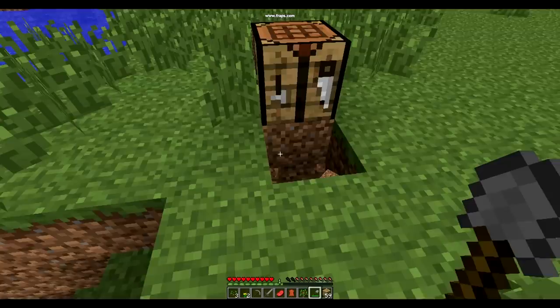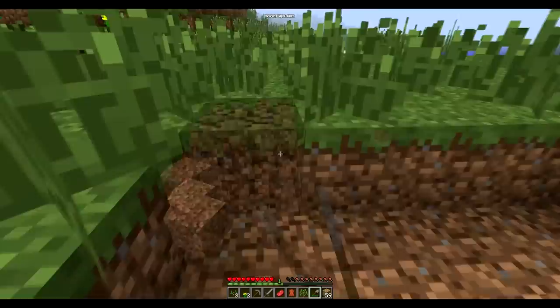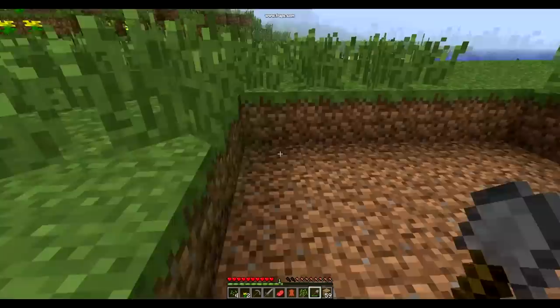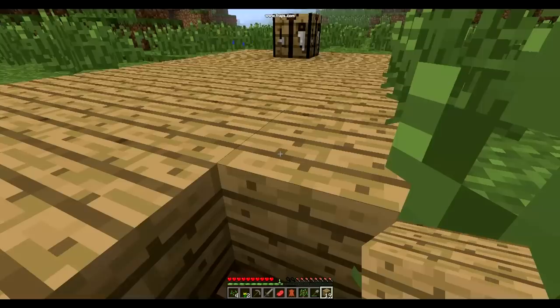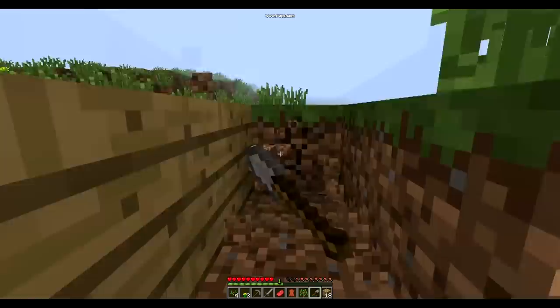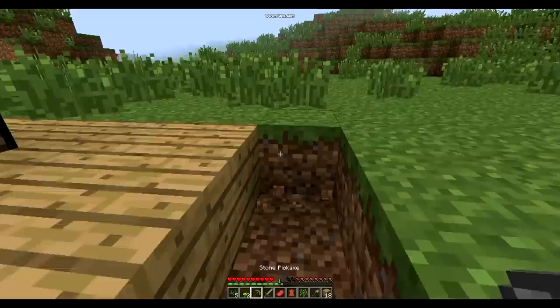I'm just going to make a shovel. The kind of house I'm thinking would just be a nice wooden house, maybe with a fire if you get some netherrack - I'll tell you about that later. You know when you're playing a faction server, you claim your land and enemies can't do anything in your land. Normally I just do factions and PvP, but some of my viewers said on Twitter that I should do some survival tutorials, so I'm actually going to start doing that now.